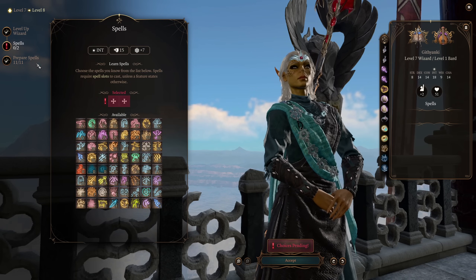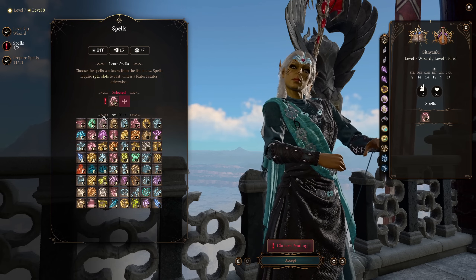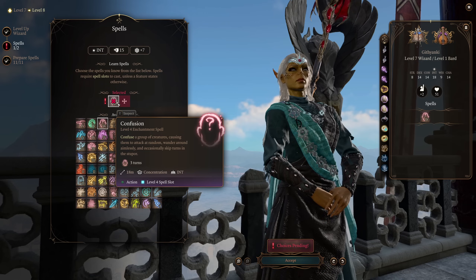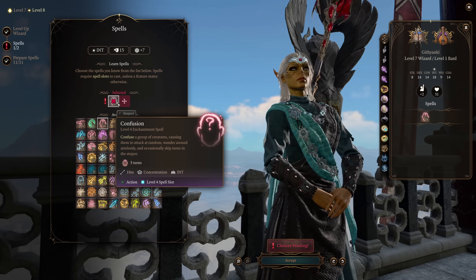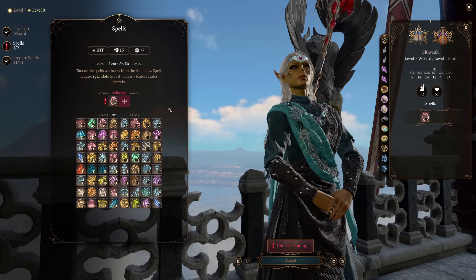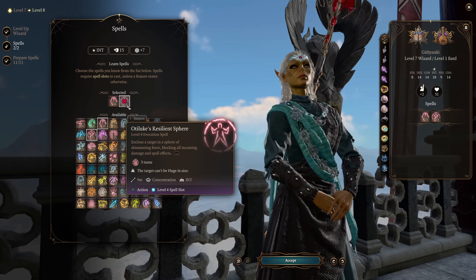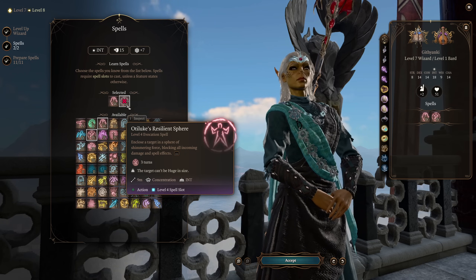At wizard level 7, we're up to level 4 spell slots, which means we are going to get to pick up another enchantment spell — Confusion. Allowing you to confuse a group of creatures, causing them to attack at random, wander around aimlessly, and occasionally just skip their turn entirely. It's concentration and lasts for three turns, but those three turns should be all you and your party need. And it's up to you what other spell you want to pick here — we're already out of enchantment spells again, believe it or not. So I actually quite like picking up Otiluke's Resilient Sphere here.